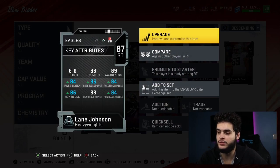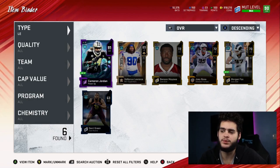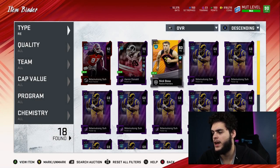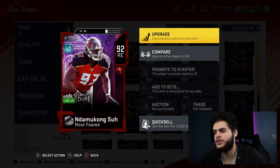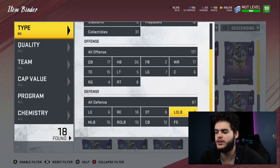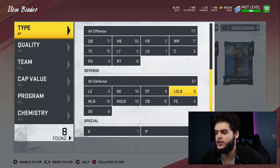I do need a new right tackle — Lane Johnson is a must upgrade when I find the right one. At left end we got Cameron Jordan and DeMarcus Lawrence — both free. D-Law plays at defensive tackle and Cameron Jordan is an awesome left end with really underrated stats. At defensive tackle we got Aaron Donald and Ndamukong Suh, with Nick Bosa also there. Nick Bosa is getting a limited-time Team of the Week upgrade today, though his stats are kind of weak so he'll probably be a backup. Aaron Donald is who we're rocking with.